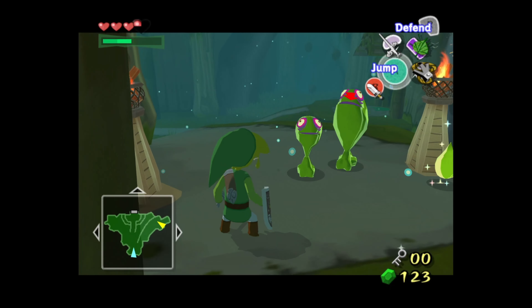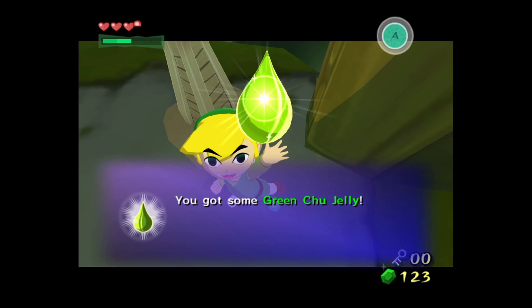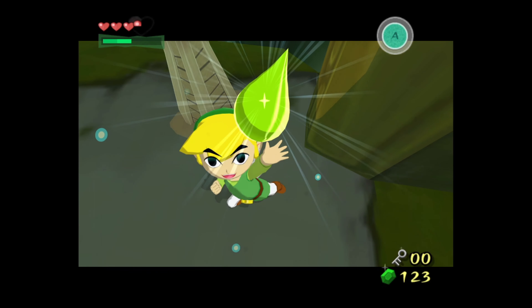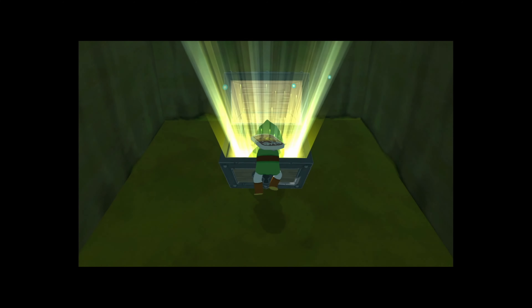If I could not die to these chew jellies, that'd be great. There we go. We got some of the green chew jelly, and this will actually allow us to make magic potions at that shop on Windfall Island. And I believe this is the map — I'm not sure, this is a dungeon I'm not as familiar with by memory.